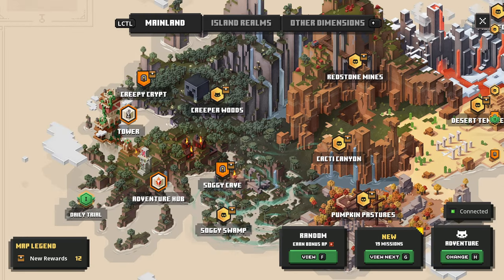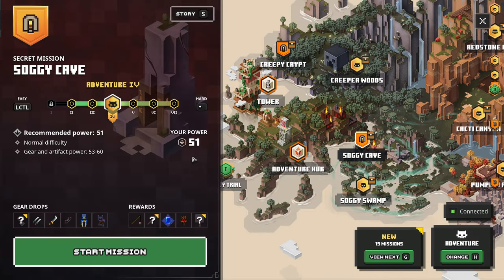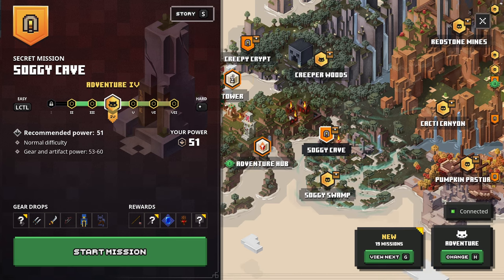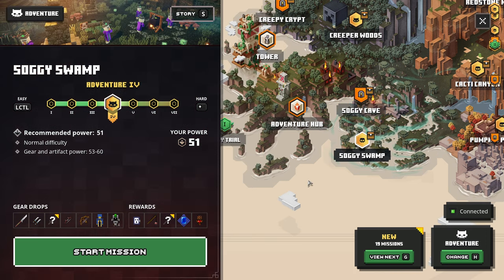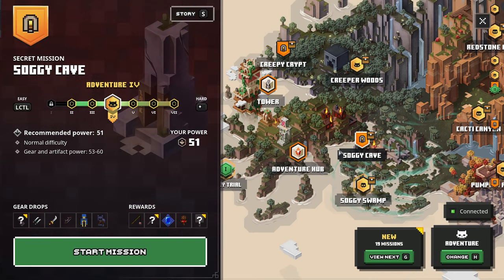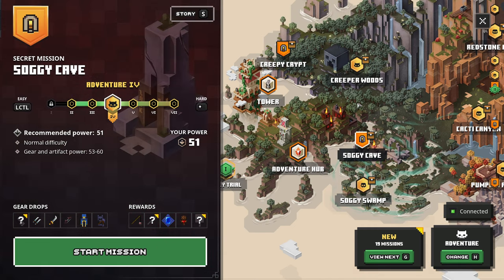We just finished Creepy Crypt, which was quite a big one. We got a pretty good power level jump - we were like 42 or 45 and now we're all the way to 51. The next one on the list is Soggy Swamp, but we also want to do Soggy Cave since that's the one that gives you the special chest.